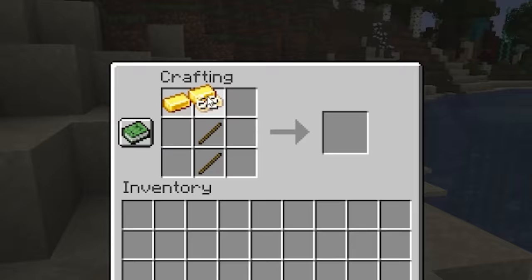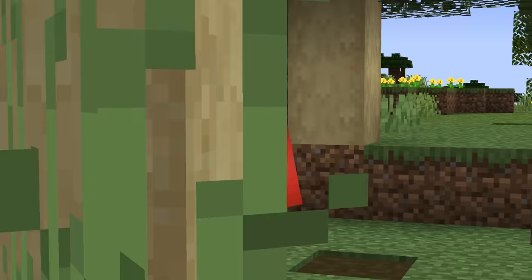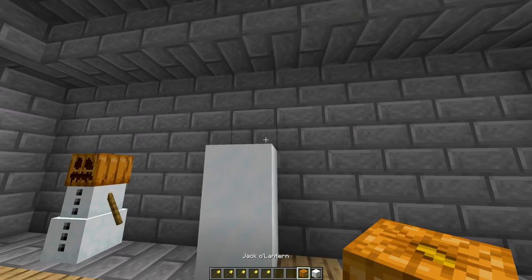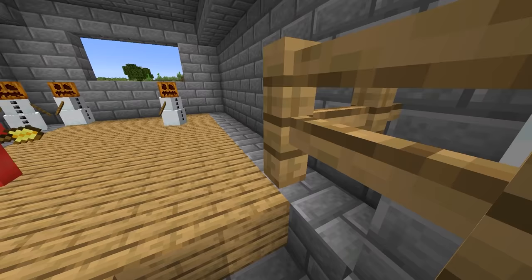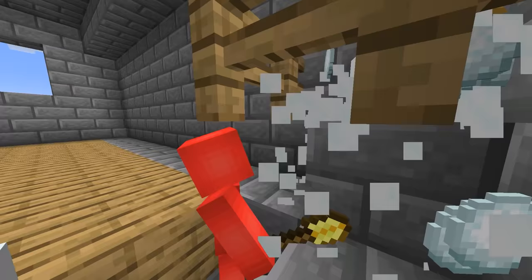Number twenty-eight: gold tools aren't exactly known for their durability — or rather, they are, but not for good reason. Have you ever wondered just how bad they are? Apparently it only takes one snow golem to find out. If you take the snow under a snow golem's feet, your golden shovel won't even last four seconds before it shatters. Gold's soft in real life, but so is snow — so that just seems pathetic.